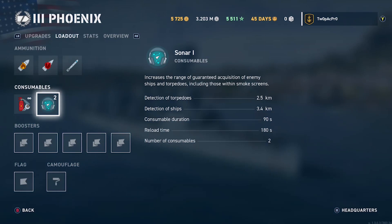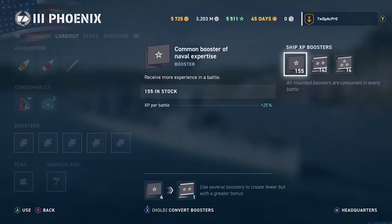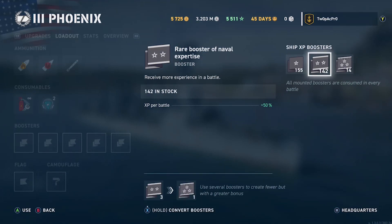You get two sonar consumables. It's a 90-second duration, detecting ships at 3.4 kilometers. Your ships are already going to be detected at two kilometers anyway, so it's not much more of a bonus for ship detection. It's more handy for torpedo detection — normally 2.1 kilometers away but with sonar it's 2.5, so if you've got a destroyer around you it gives you a little bit more forewarning.